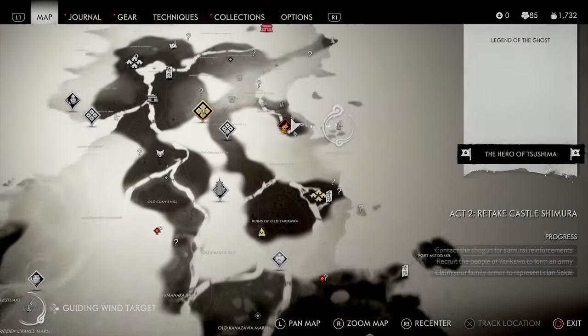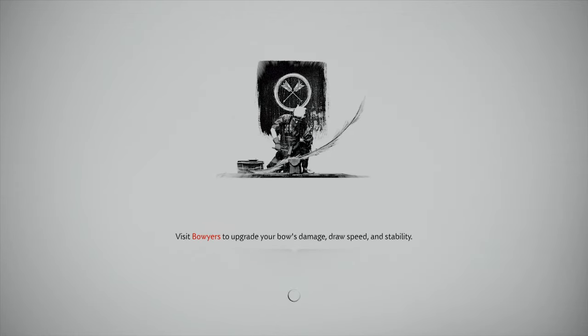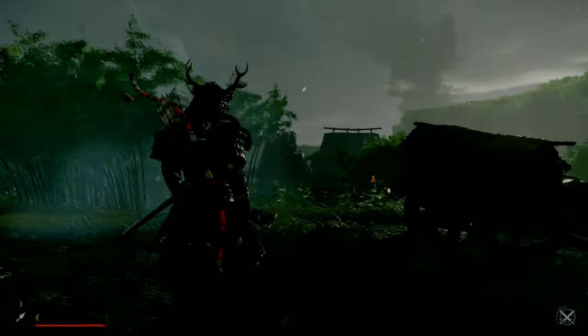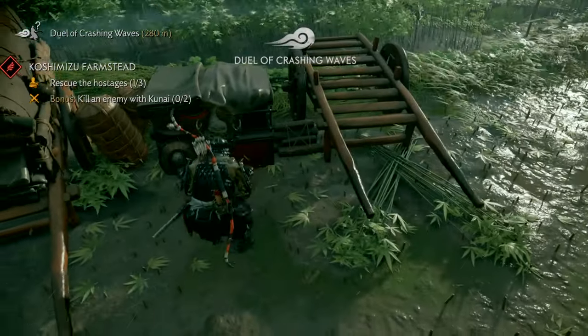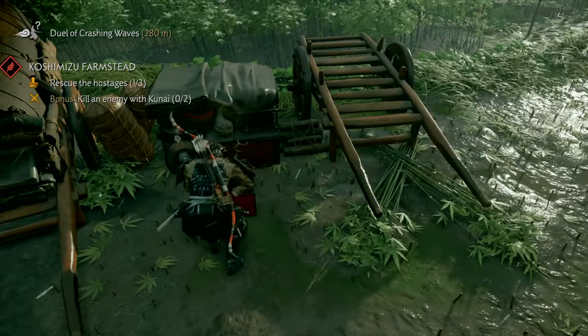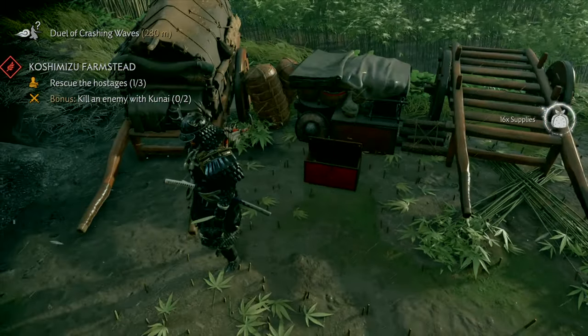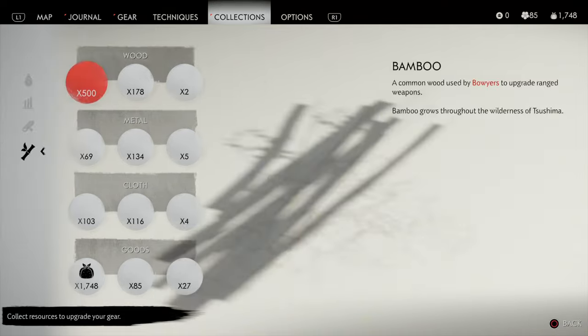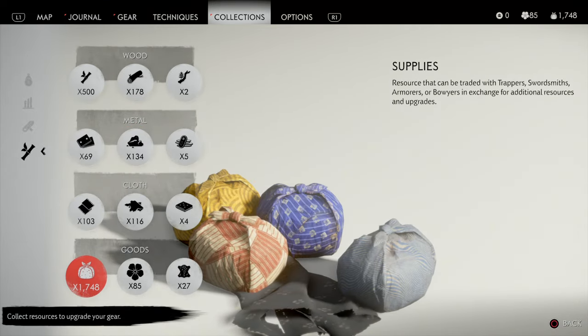I'm going to restart from the last checkpoint. My steel was 132 and supplies was 1733, so if this works I'll have more than 132 and 1733. And indeed: plus 2 steel, 16 supply. Going to our satchel — steel is now 134 and 1748.